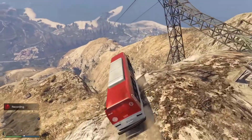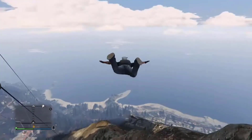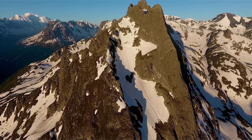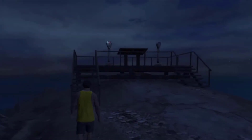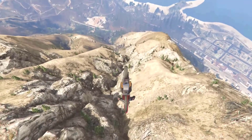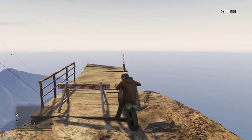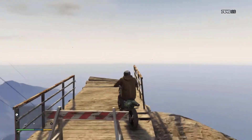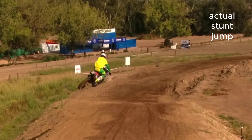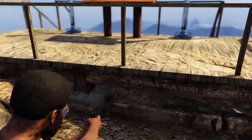Mount Chiliad is one of three named mountains in Blaine County, San Andreas in GTA 5. Located far to the north in the Chiliad Mountain State Wilderness, it serves as the tallest mountain in the game at 798 meters (2,619 feet). At the east end of Raton Canyon, there's an observation platform overlooking the Alamo Sea with a sign showing the elevation of Chiliad at 2,744 meters (9,002 feet). The wooden ramp looks like it might have been intended for a stunt jump, but completing the jump does not register as one. The message 'Come back when your story is complete' is written on the back of the observation deck.